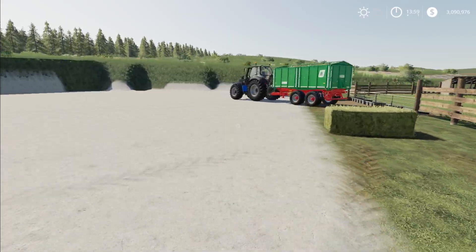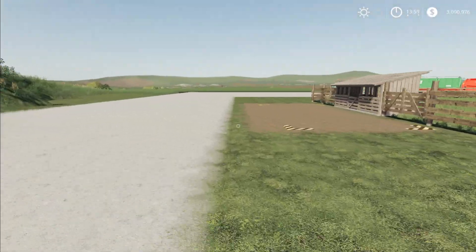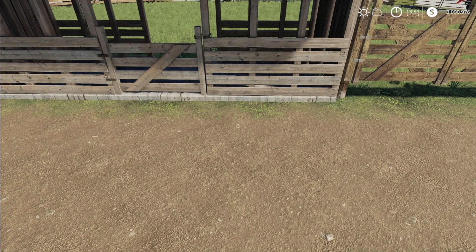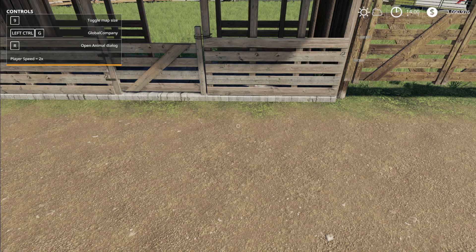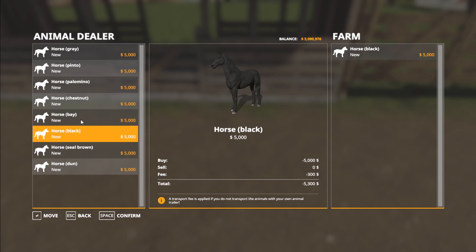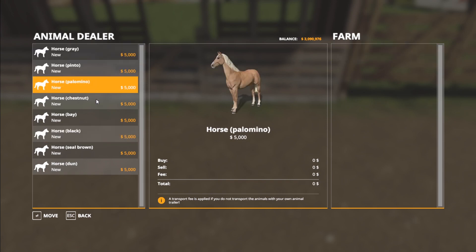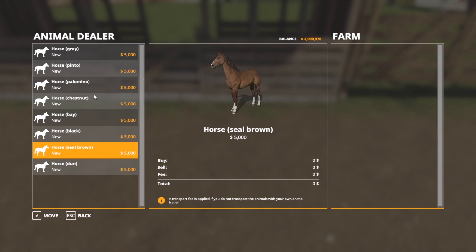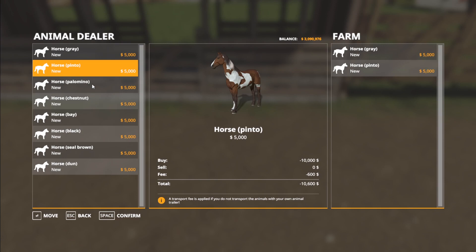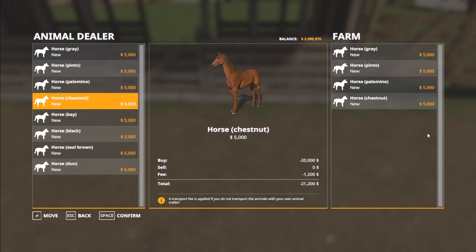So the first things first, we need to get some horses. There are two ways, like every other animal in Farming Simulator 19 — except for chickens — to get animals. First, you can come up to this dialog box. You'll see in the upper left-hand corner it says R to open animal dialog. If you hit R, you have several different horse types to choose from. Horses do not breed in Farming Simulator 19 base game, so you don't have to worry about any of that. You can pick whatever ones you want — we'll just get one of each. They are each $5,000 to buy.